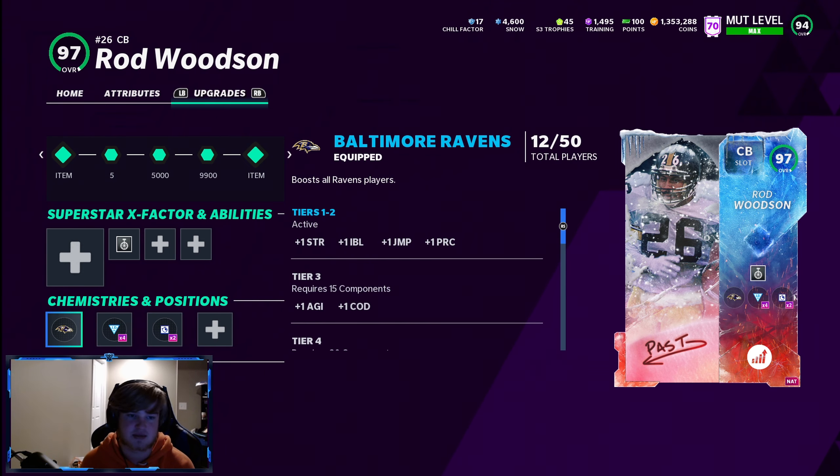I just changed my chems — I went Ravens chem even though I'm a Browns fan. Rod Woodson and Deion are getting a boost. I have a bunch of Ravens players on my team, so that's why I went Ravens chem. When you have a lot of players from one team you can get that chemistry up and it gives an overall boost to your players.